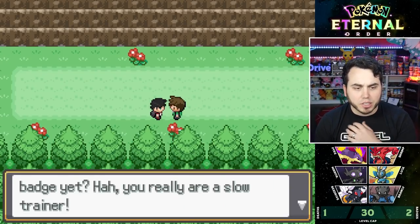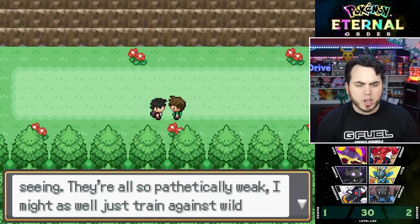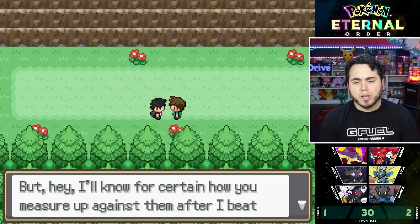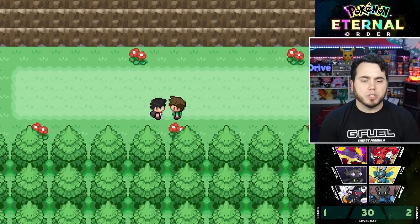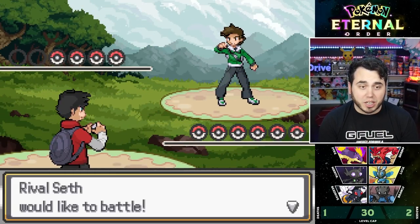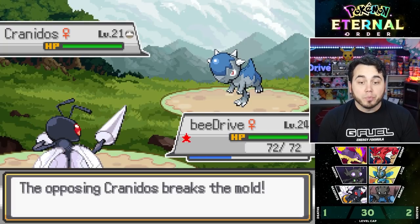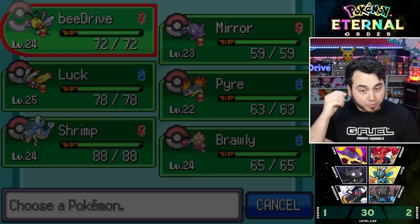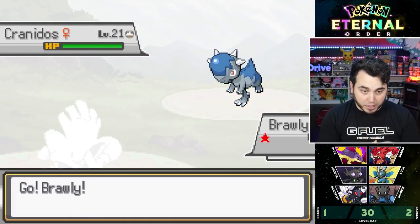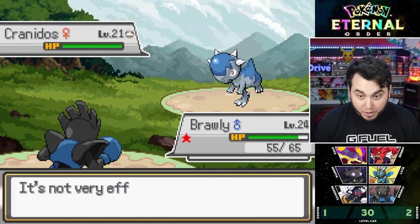Seth says: did you get your second badge yet? You're a slow trainer. They're all so pathetically weak. Come on! I guess I'm battling our rival Seth. He's got four Pokémon and a Cranidose to kick it off, which is a massive problem because Cranidose is very strong. I have Brawly, which resists Rock-type moves, so I'm going to go right onto him and hope he can hold it down against this Rock Tomb from a Cranidose.